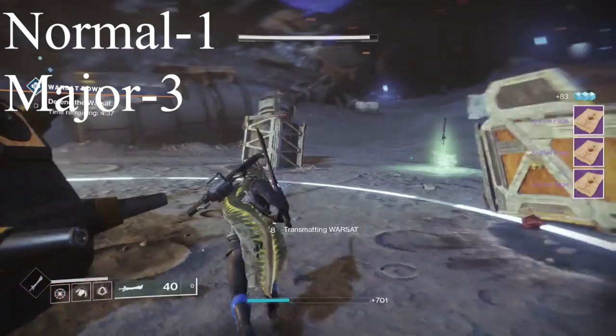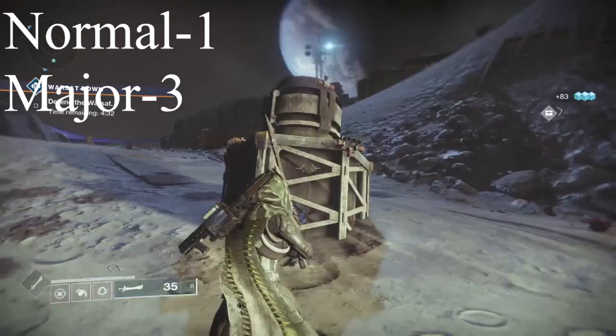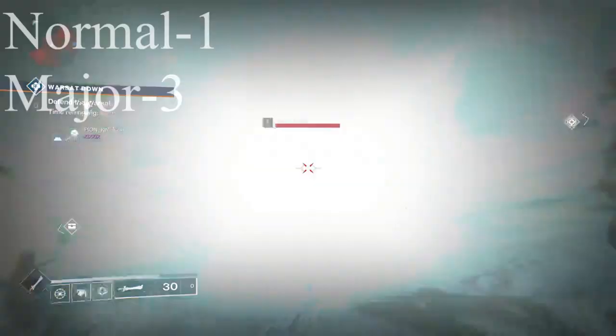Every normal add drops 1 page, while every major drops 3. That seems to be the pattern of this DLC where normals drop 1 and majors drop 3. I'm assuming barrier knights drop 2.